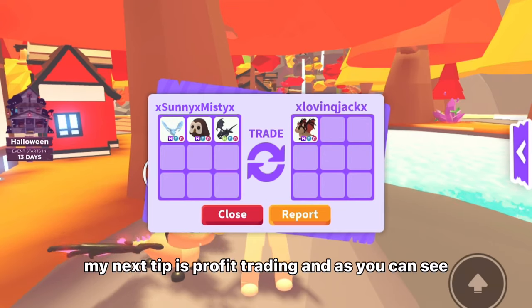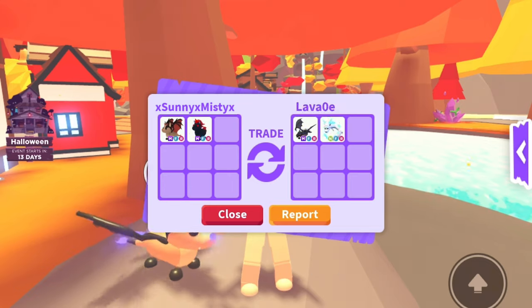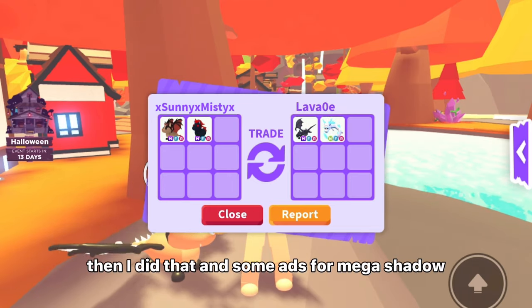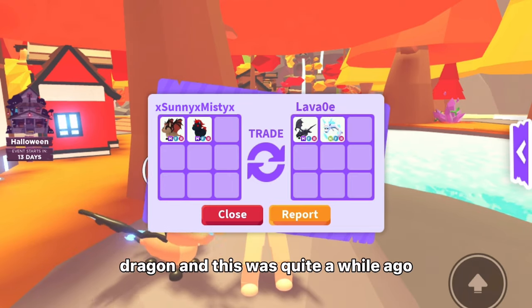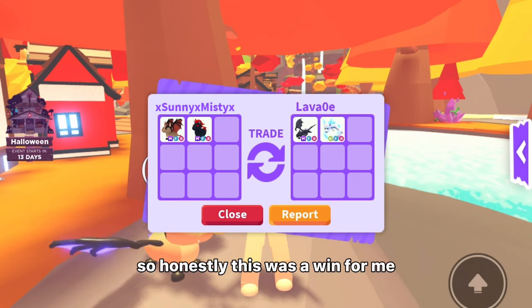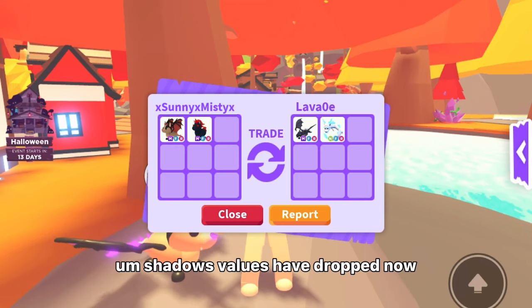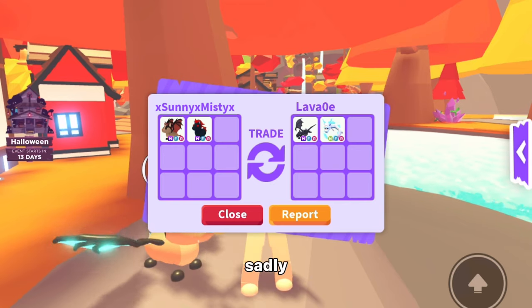My next tip is profit trading. As you can see, I got a bat dragon and traded it along with some adds for a mega shadow dragon. This was quite a while ago when mega shadow dragons had a high value, so it was a win for me at that time. Sadly, shadow dragon values have dropped now.